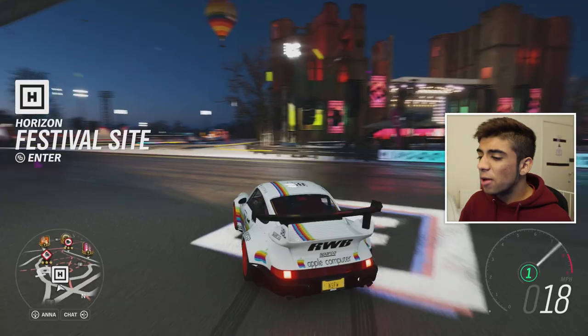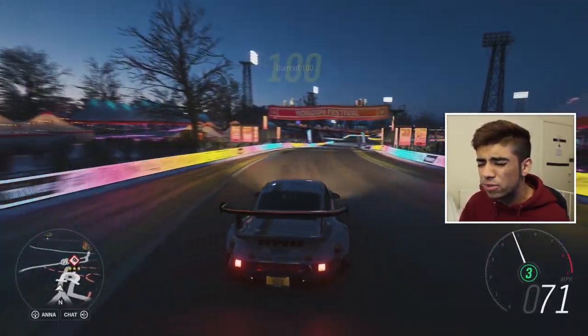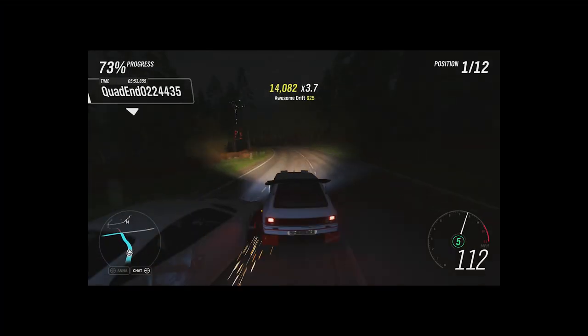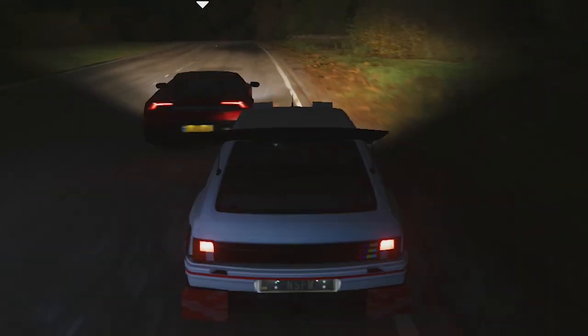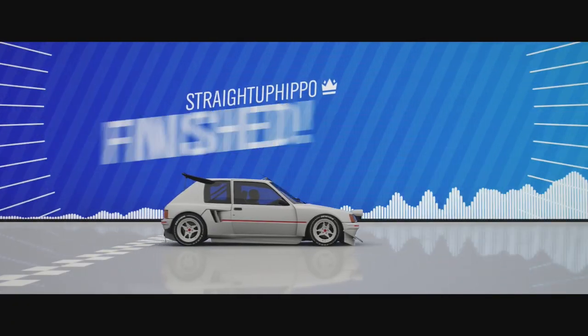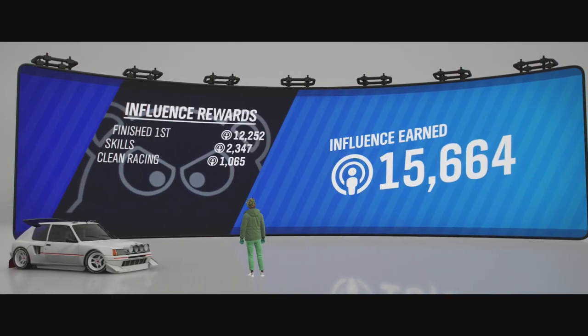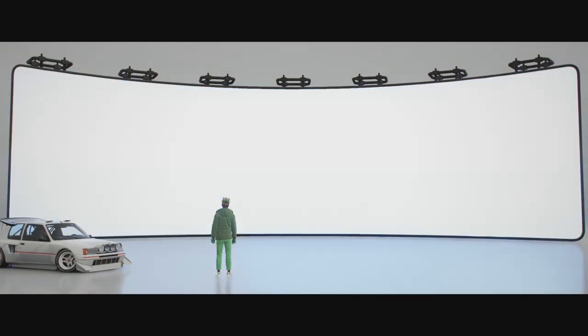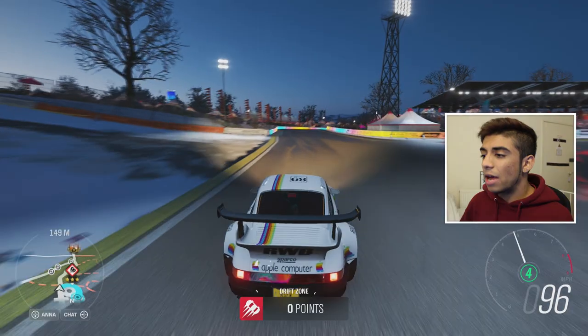There's a very specific way to unlock this car. This car is unlocked through street racing — you have to do a lot of street racing. I believe it's level 16 in street racing. I did this off-camera, so I'll show you the footage. You can see I was doing the marathon race, which took a very long time. But after a few hours of grinding I finally managed to get to the level needed to unlock this RWB Porsche. Once you do enough street races and progress far enough in that thread, you get the car straight into your garage.